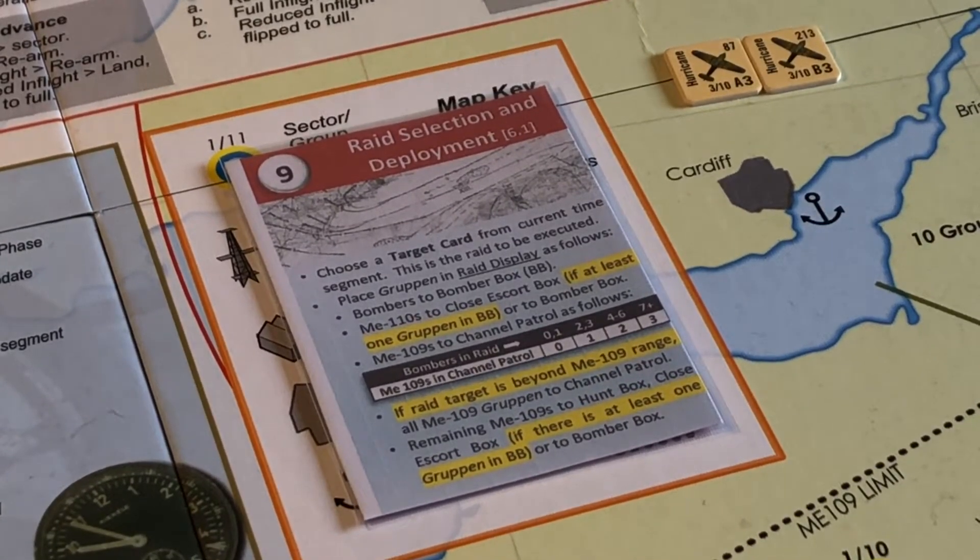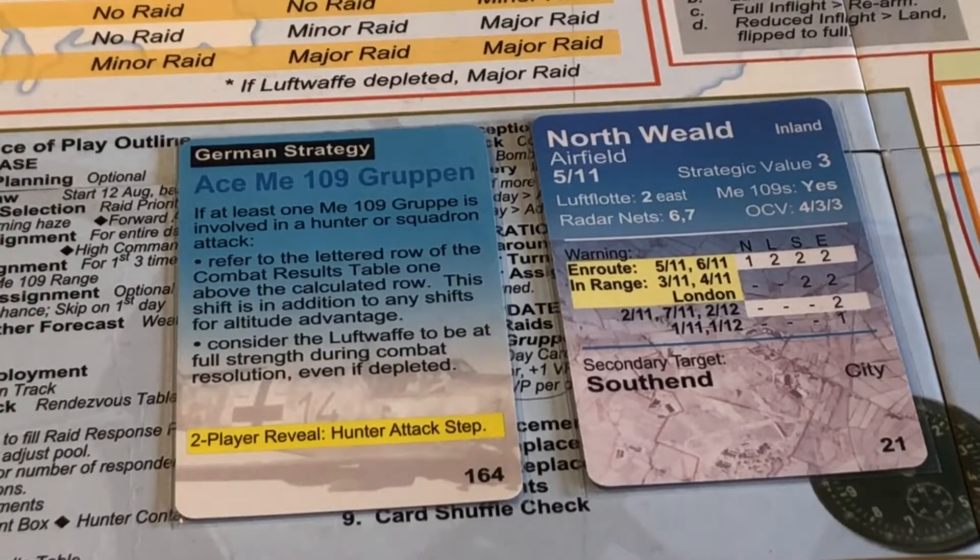I'm going to speed things up a bit. Choose target card and then bring it down. I'll go and do that. So there's the next raid: Northwield Airfield.